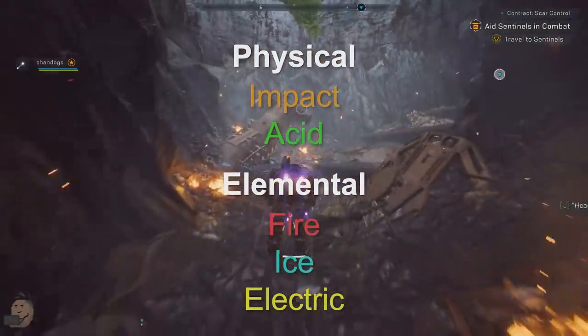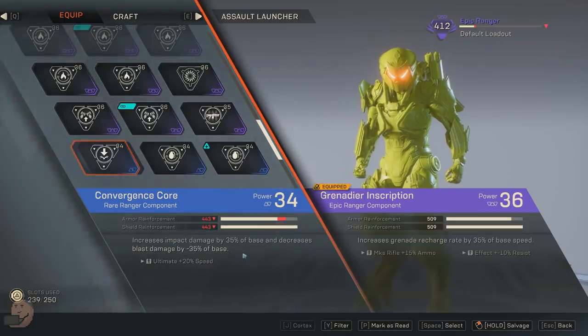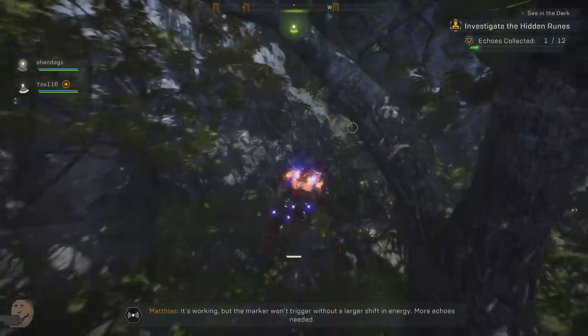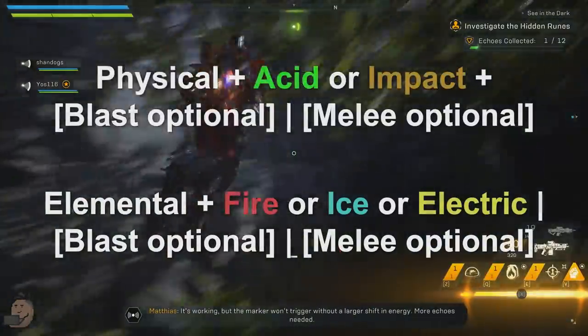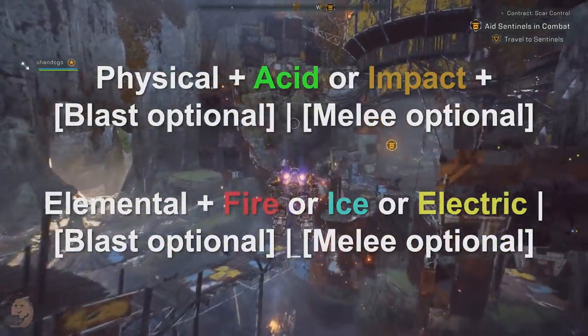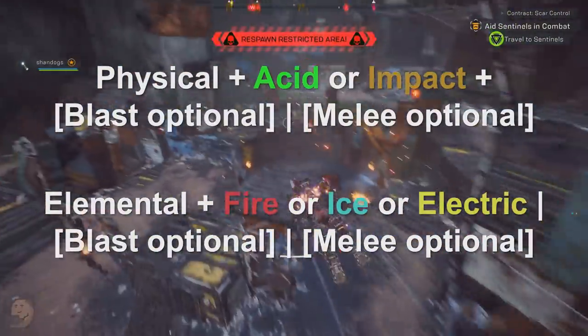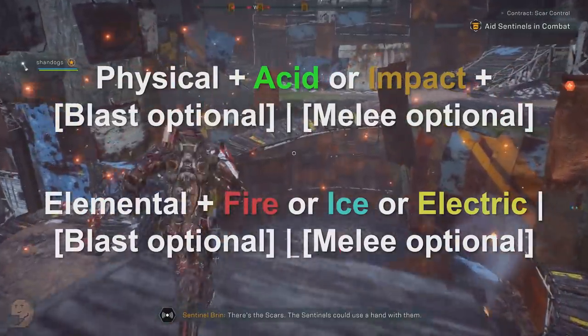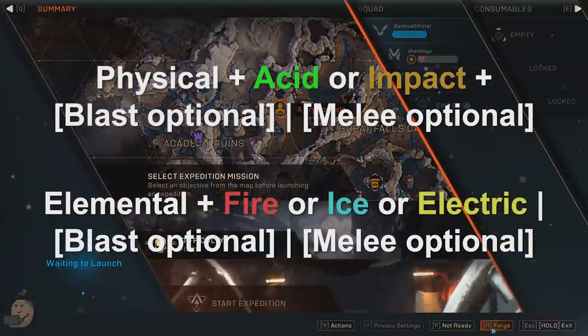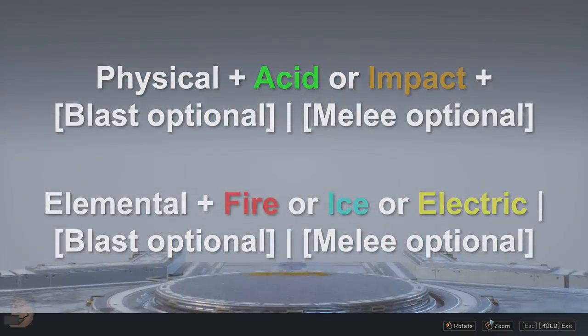Impact damage is any physical attack that's not acid, even if it doesn't say it. Blasts can be any damage type — for example, you could have a fire blast attack or even an acid blast attack. So you can have a physical attack that's either acid or impact, and can optionally be blast and optionally be melee. You can also have an elemental attack that's either fire, ice, or electric, and can optionally be blast and optionally be melee.